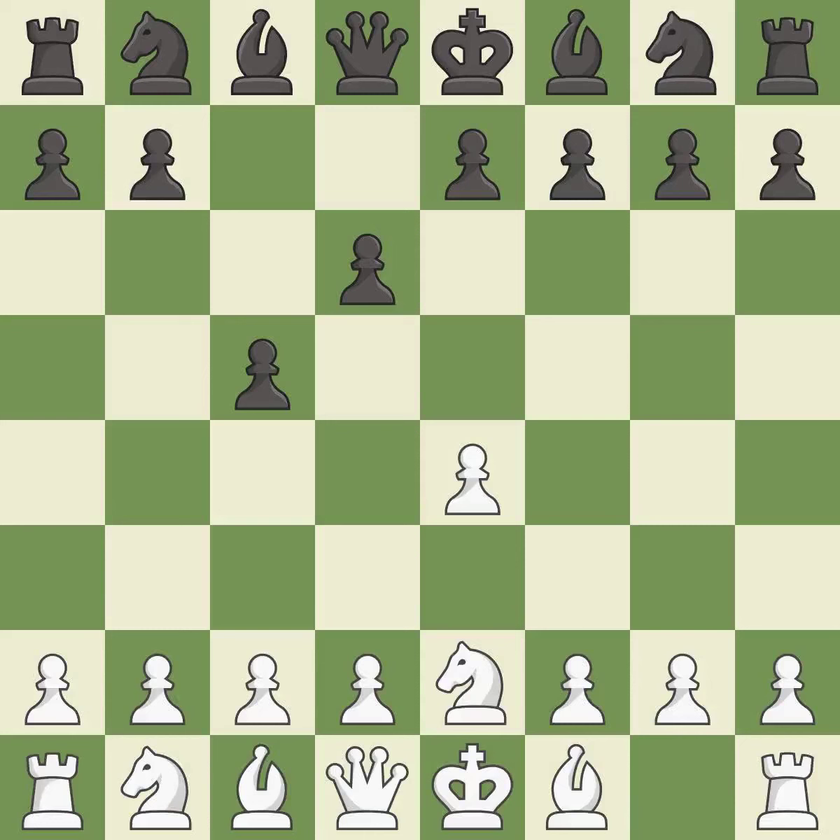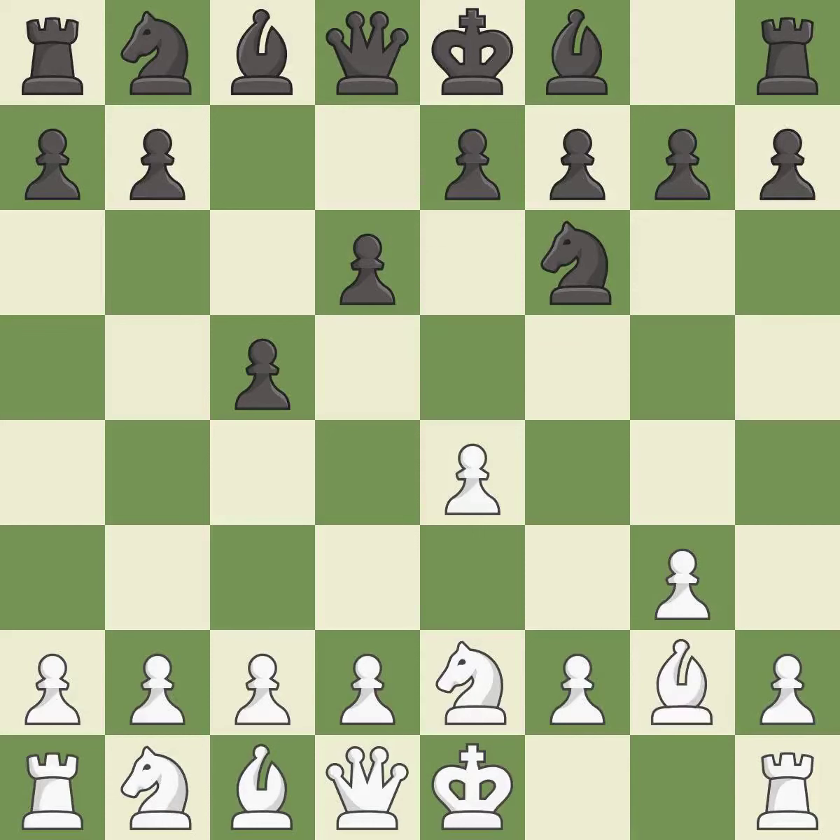The bishop is ready to be developed to an active square. This creates a threat to win a pawn. This defends a pawn that was under attack and had no defenders. It is the last book move.